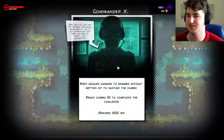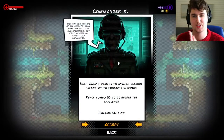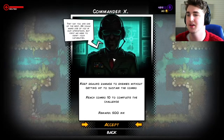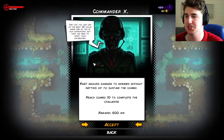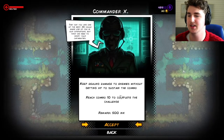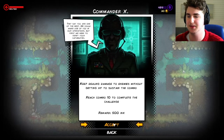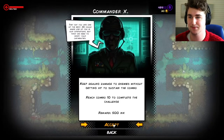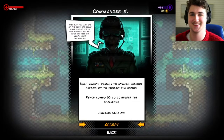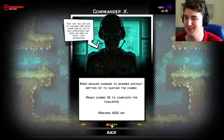I almost forgot — I can sprint. So this is one of the little challenges that we can encounter. They'll basically tell me... We need to know that you're capable. Keep doing damage to enemies without getting hit to stay in the combo. Reach combo 10 to complete the challenge. That's going to be difficult because I've encountered this one before. I like the comic book feel to it, by the way. I like the style a lot. It looks really cool. It's very unique.